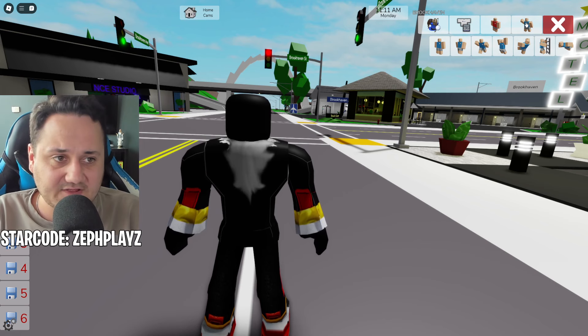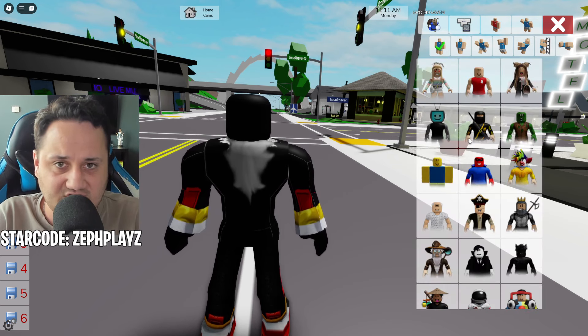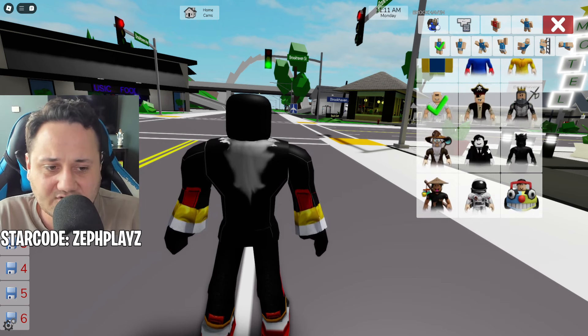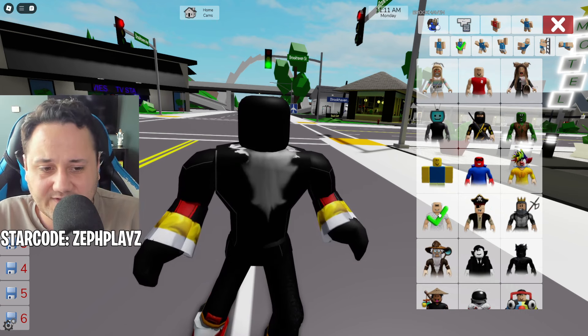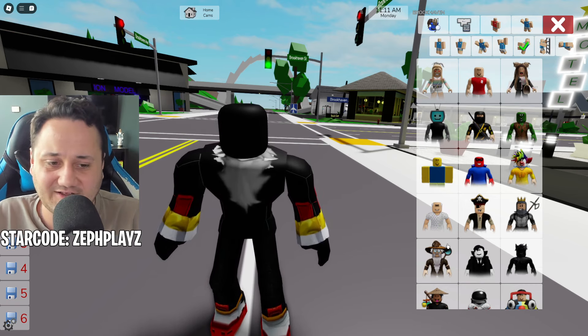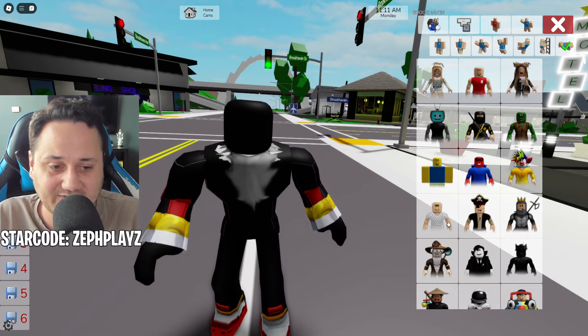We want to head over to the animations by clicking right over here. What I like to do for these Shin Sonic Tape characters is I like to use the elder animation. You can use a different one — I think the pirate animation is quite good as well. But for the sake of the video, I really, really like using this one. The elder, just when we're running around, just looks really good. Stay tuned for that when we start running around with this elder animation.